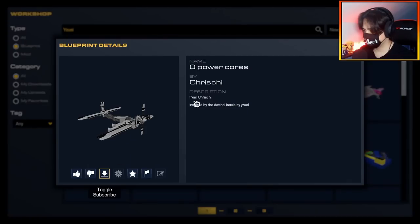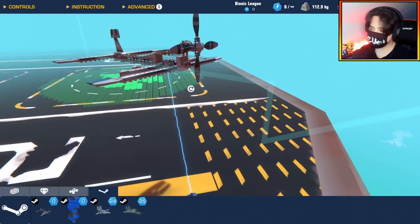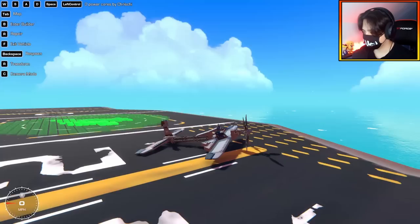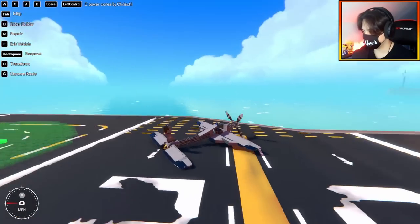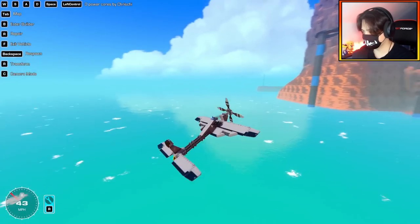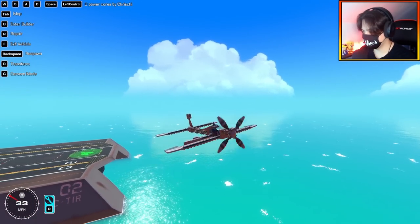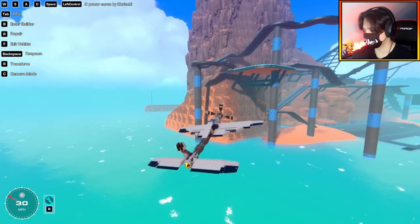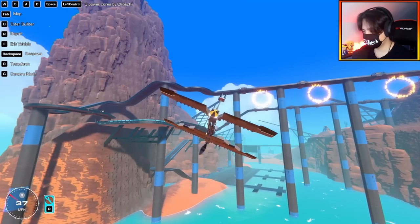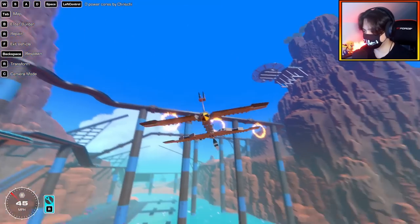Let's check out the Zero Power Cores build by Chris G — inspired from the Da Vinci battle by yuzi. This is their take on zero power cores, doing a prop idea here with some heli blades. It's a gliding prop plane powered by zero power cores — that large server doesn't actually have any power cores in it, it's a mechanical piece.